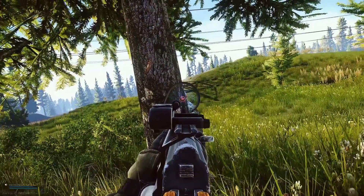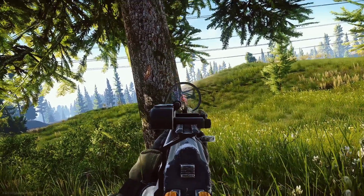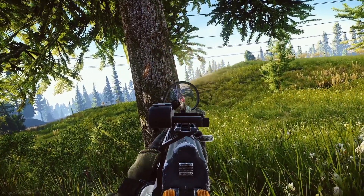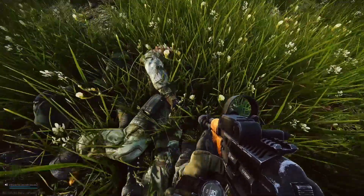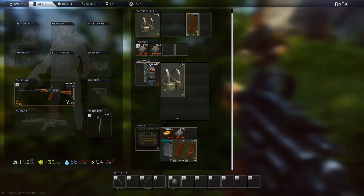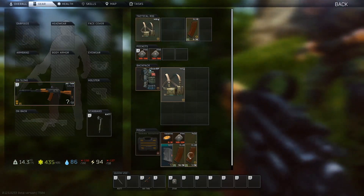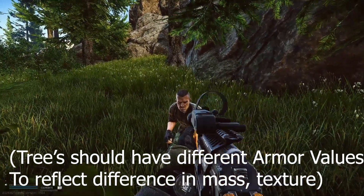If Tarkov is a hardcore realistic game — I know some of you are rolling your eyes, but hear me out — maybe making it so little to no shots under, say, an ASh-12 actually penetrate through a tree, at least the thicker trunks, would make sense. I don't know the programming side, but I can imagine a system where trees had a specific armor value, say 10, where only machine guns or grenade launchers could penetrate — not this 5.45 agonic bullet.